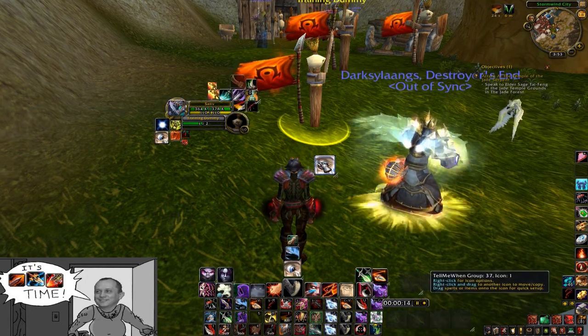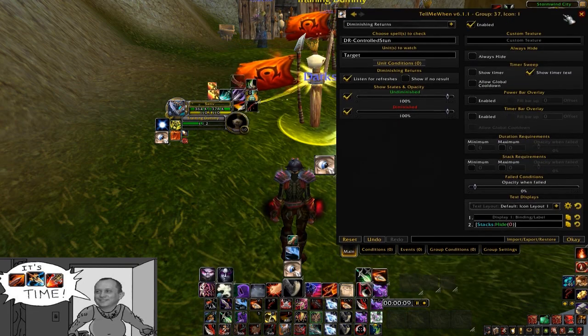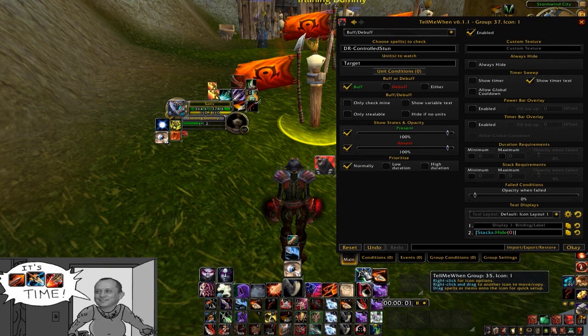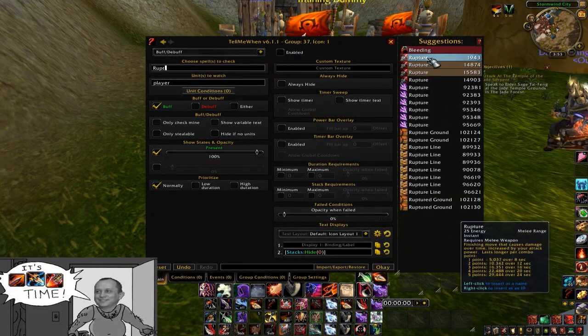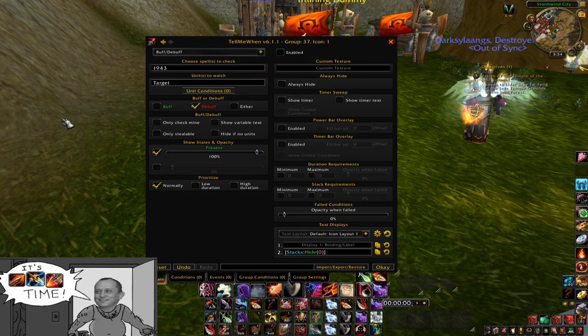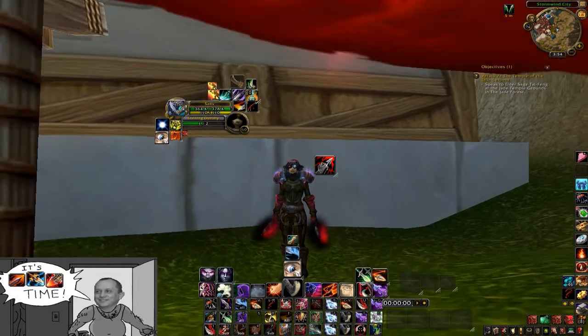I did spell cooldowns, I did buffs and debuffs — but I did not do debuffs. To switch it to a debuff, let's reset this. If you're tracking a debuff like Rupture, right-click and hit enter. All you have to do to switch it is go to target — much like you did with diminishing returns — and put it to debuffs. I like to check 'only mine' and show the timer, as well as enable it. Pretty basic, pretty straightforward.